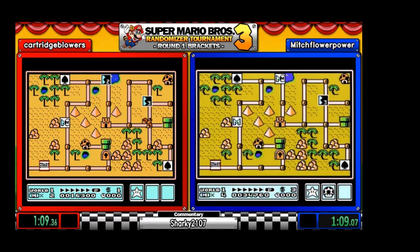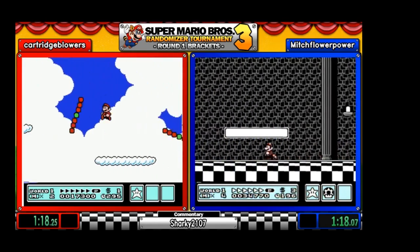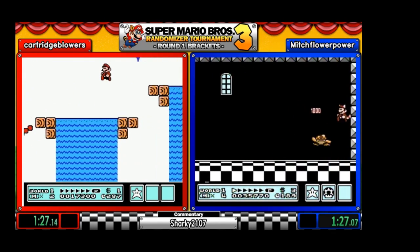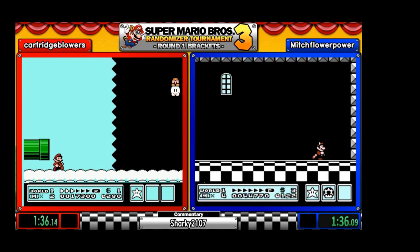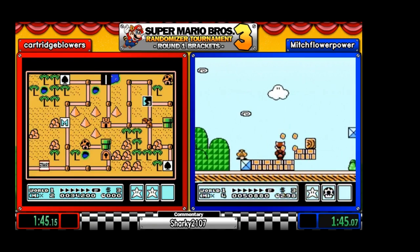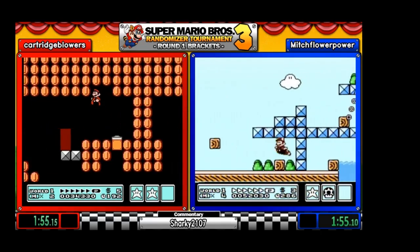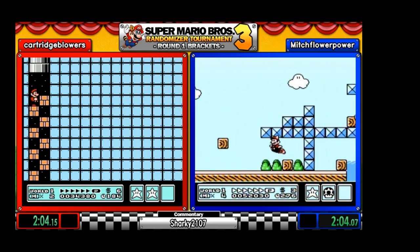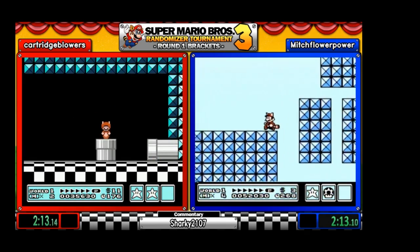I believe that was 5-4. I'll call it the coin maze fortress on Mitch's side. Quick work — fly up, beat Boom Boom. He still only takes three hits. And if the players do decide to go for the end card game, what you get on the end card can be different from what you see, so you could get hammer suits, clouds, and everything else. And Mitch is trying to fly up to this pipe, and he gets in. As you notice, the music is also randomized.